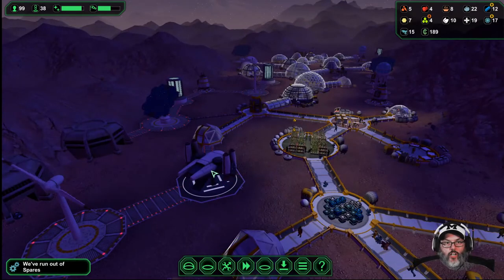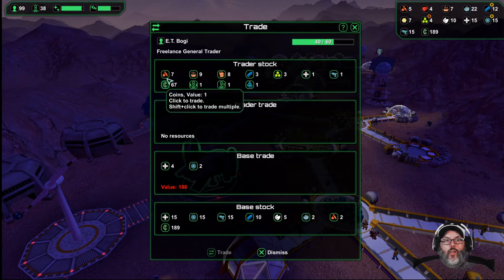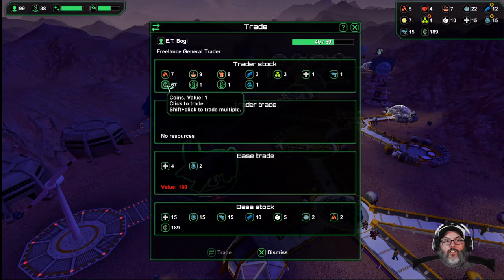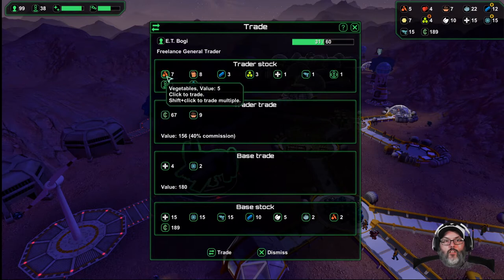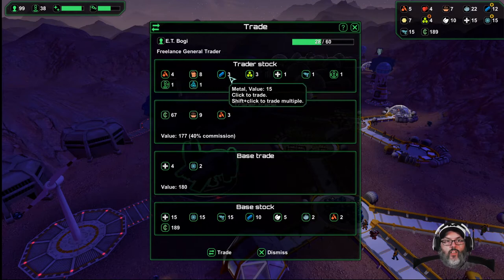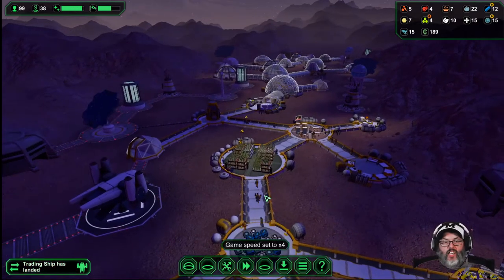Trading ship at 40 percent commission. We'll sell a couple of those. I don't have the money for that 93 item. More food couldn't hurt us. I guess I'm going to have to trade. Let's go ahead and buy a plastic just to get the stuff we need.